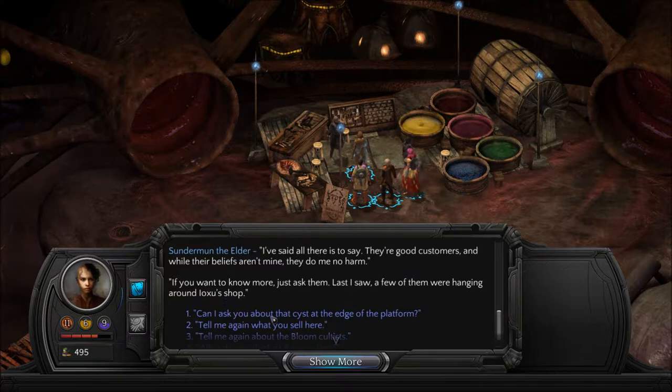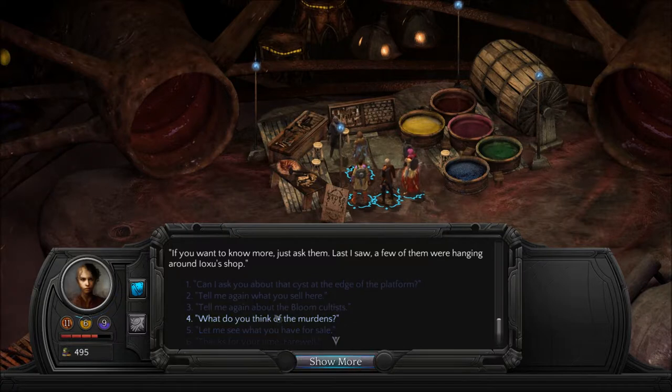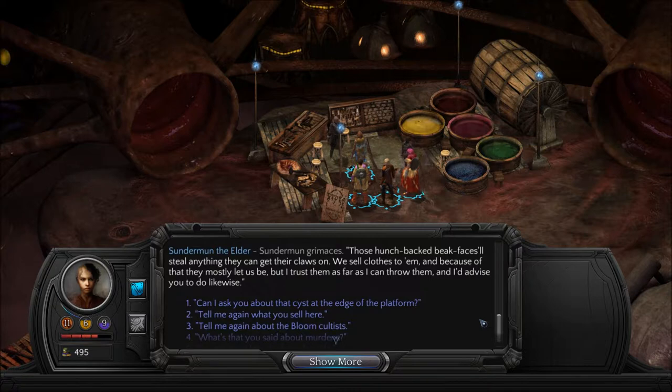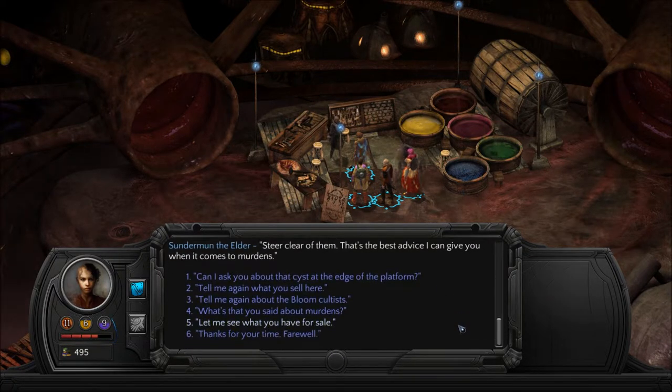That's his blade. Or was. Ioxu's shop. What do you think of the Murdans? He grimaces. Those hunchback beak faces will steal anything they can get their claws on. We sell clothes to them, and because of that they mostly let us be, but I trust them as far as I can throw them, and I'd advise you to do likewise. Stay clear of them — that's the best advice I can give you when it comes to Murdans.